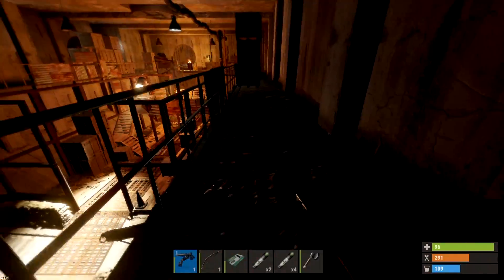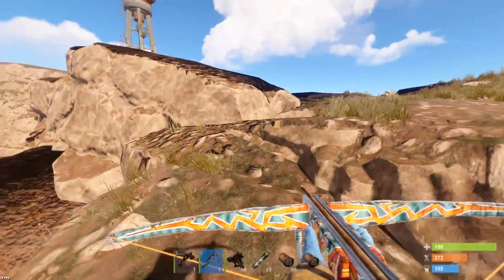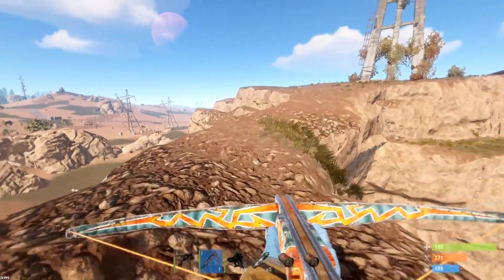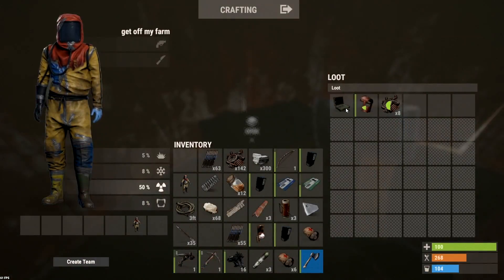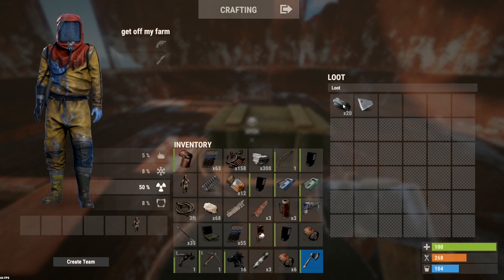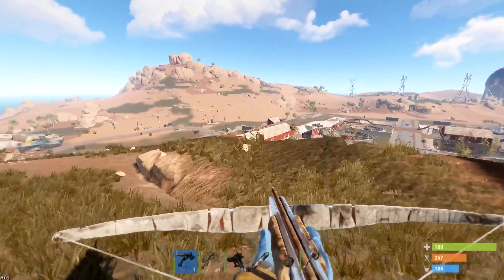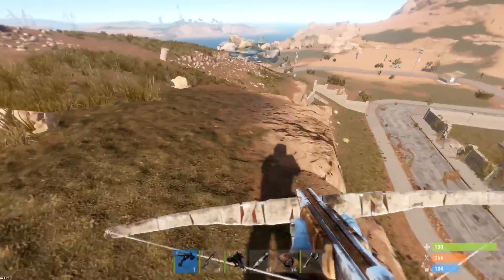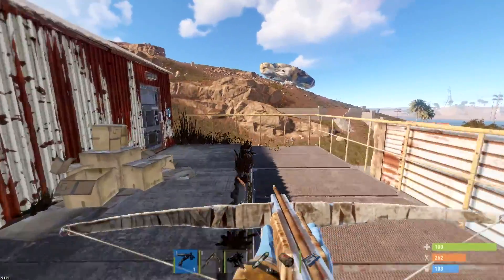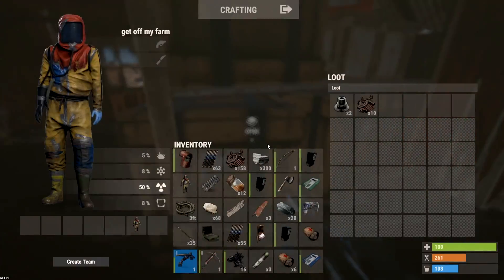This is already completely looted, there's not even a key card here. I'm gonna climb up the tower first and see if there's anything up there, then maybe check out the rest of this place and see if we can get something from the key card area. There's nothing on the parking area which is not the most reassuring thing. Coffee can helmet - that's not bad at all. Road sign, throw that away. I'm gonna take a look in this building because there's a blue key card room in here. There's boxes in there so if I turn on the power - okay, that means someone's probably coming right now, I'll be quick.